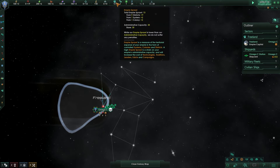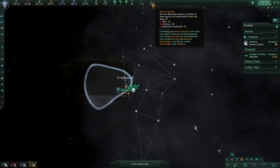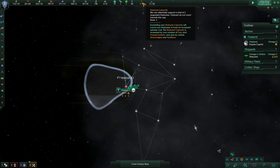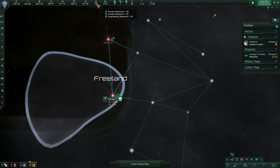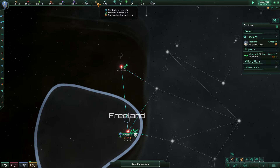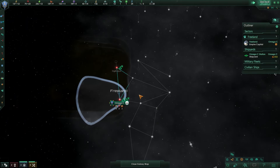We only have 30 administrative capacity, so we need to be really careful. We have three starbases and 20 naval capacity, so fleet size is only 20. I think that's okay for now. We definitely want to improve our research values and technology, because higher technology means better and more content available. Let's speed up to the fastest speed and see what happens - this is a waiting game.